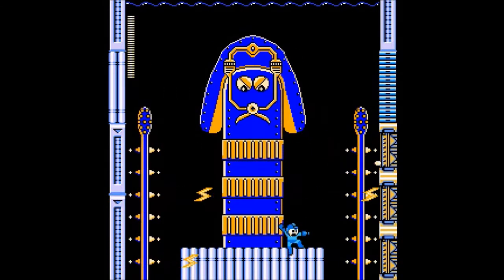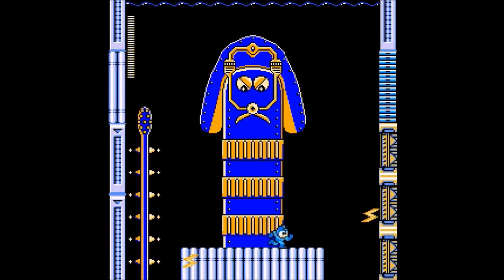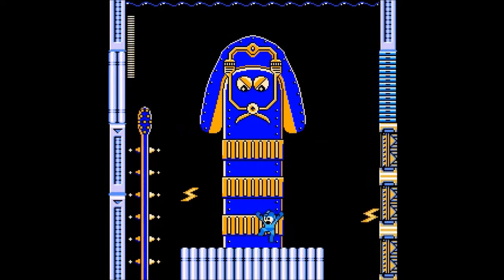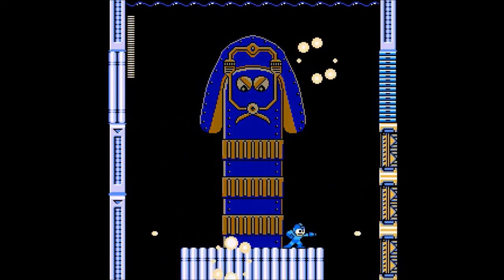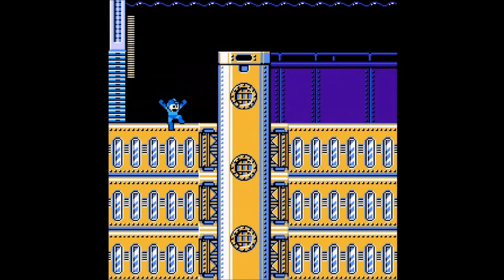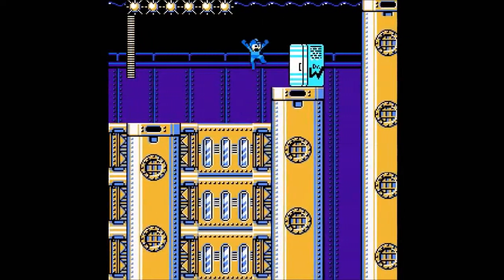We have our mini-boss here — a giant squid that kind of looks like it's from Mega Man Unlimited, almost. It's kind of an annoying mini-boss because you can't tell where those electric bolts come out, so you kind of just have to hope and pray. But once you take one of them out, the rest is easy.